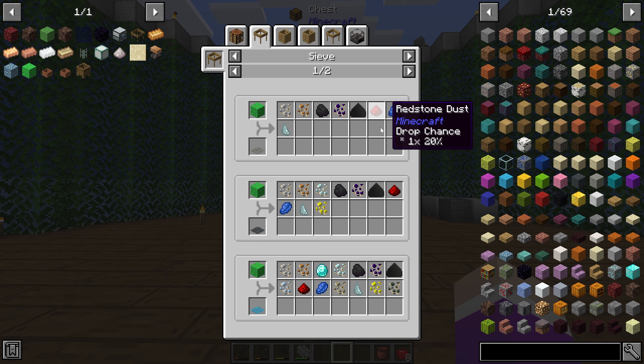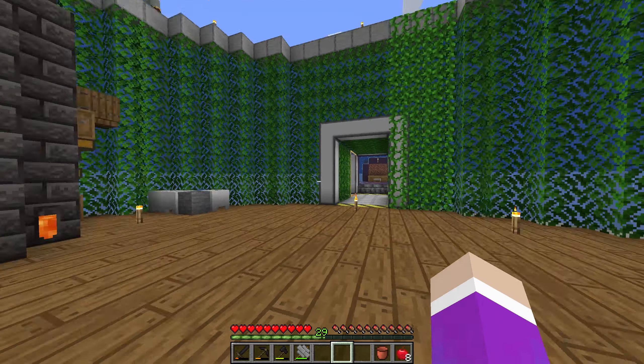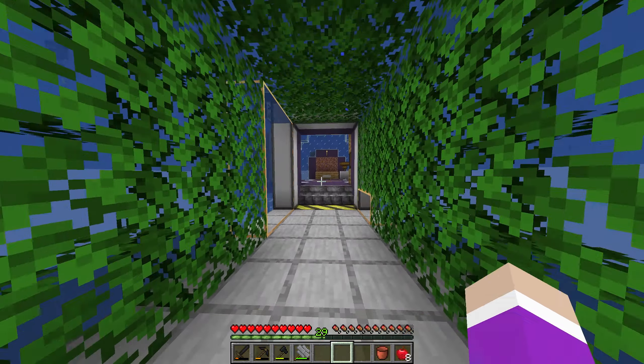This overworld matter is how we're going to start gathering all the different resources like iron, coal, lead, aluminium, redstone, lapis, and so on. The higher tier sieve you go, the more stuff you end up getting. So it would be in our best interest to get at least netherite — we're not getting that anytime today. But yeah, we are going to start working on some sieving.